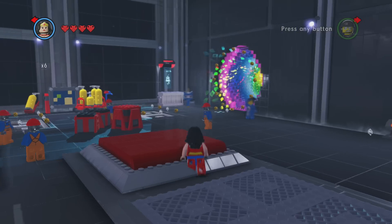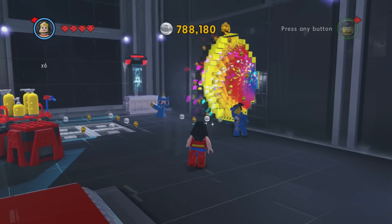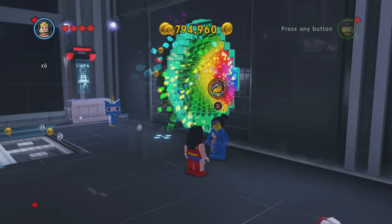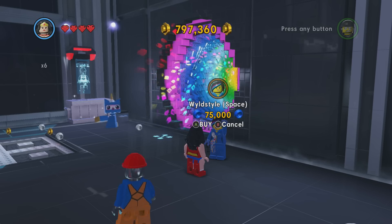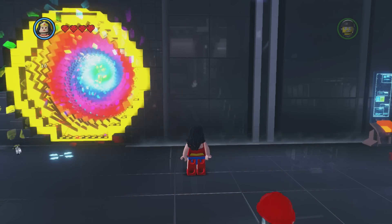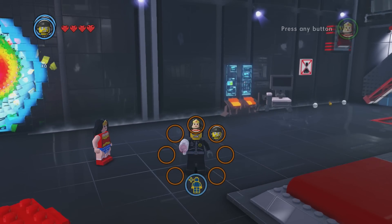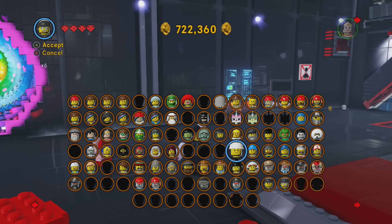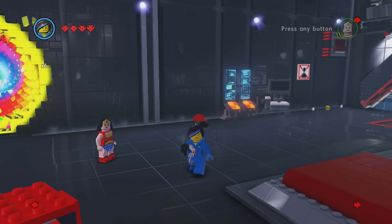Here we are right at the entryway of the Octan Corporation. We've got Wild Style's space suit — go ahead and buy her. I believe that is all of our Wild Style costumes, so let's go ahead and see what the space suit looks like.